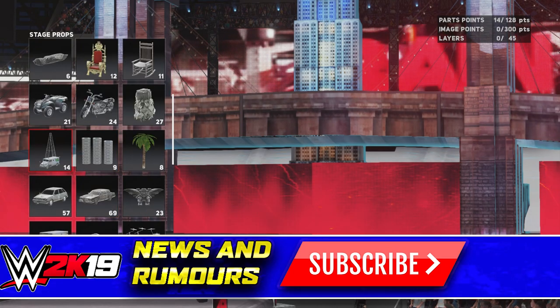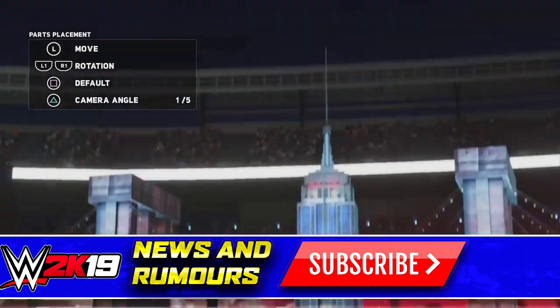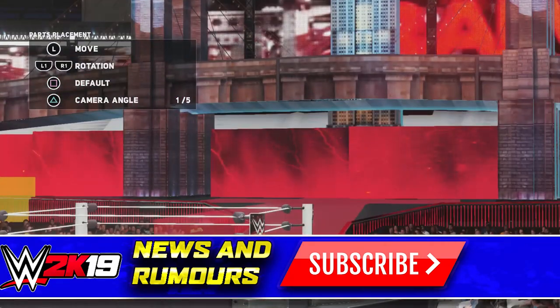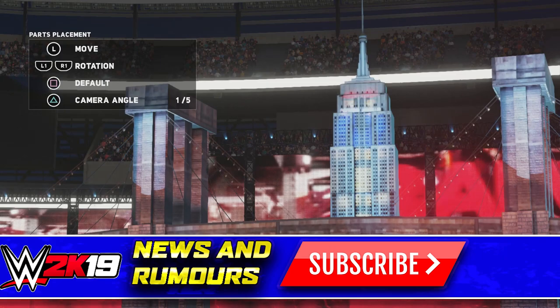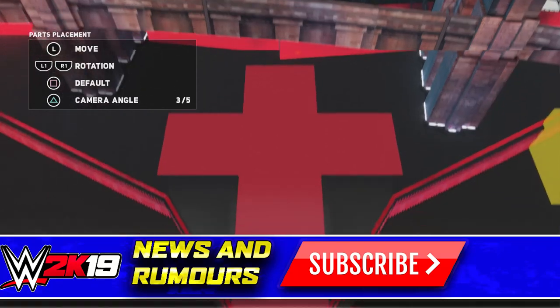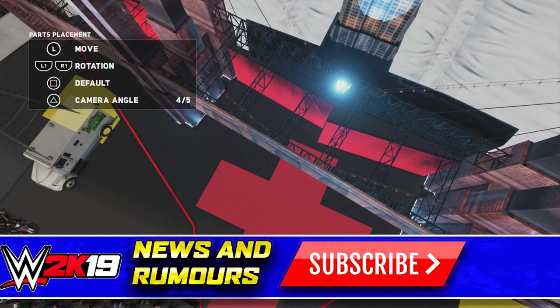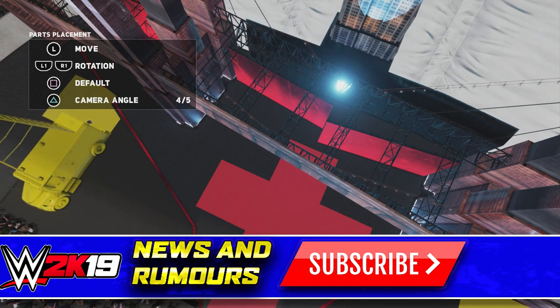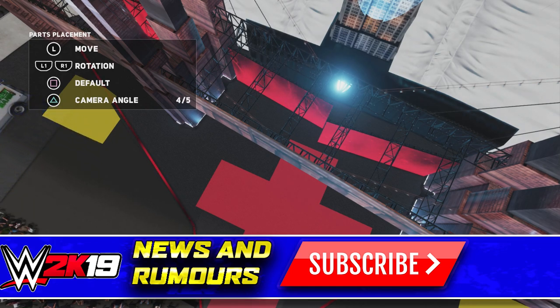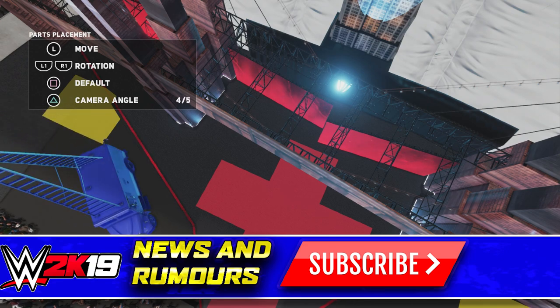Who wouldn't want to recreate the bar shop that Shawn Michaels threw Jeanette through, or the boiler room Mankind used to hang out in? You could have boiler room matches like in the old Smackdown vs Raw games, with even more weapons and backstage brawl opportunities. All you'd have to do is place the boiler room on a lower level than the normal hallway, scaling up or down using the creative suite to put different levels in — giving you full access to a complete arena.